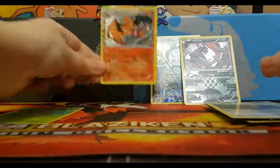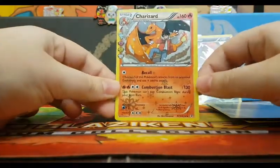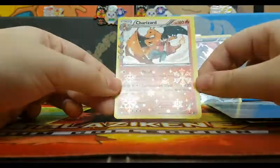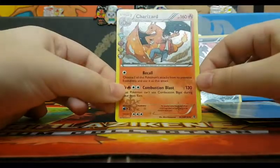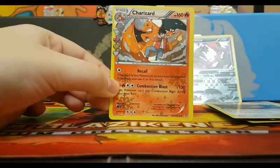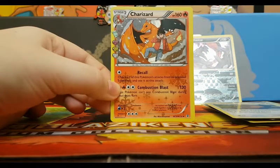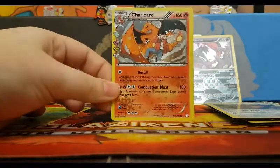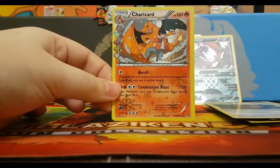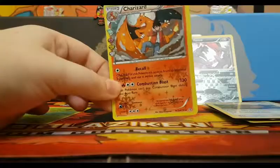So nothing too crazy. I would say that the Charizard holo is definitely the highlight of these and probably the best non-ultra rare you can pull in the set. Just to let you guys know we do have a competition running at the minute — a giveaway for I think two ultra rares, two holos, and 20 TCGO packs. So check that out in the description, and check out our previous video where we show you what you will win if you win the giveaway. Thanks guys.